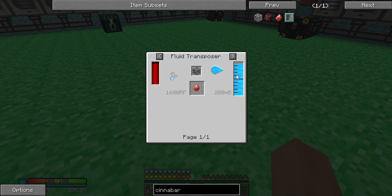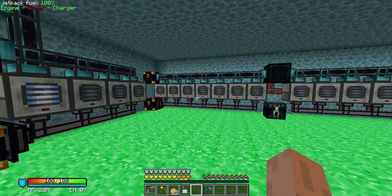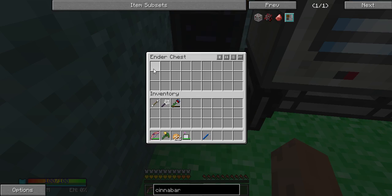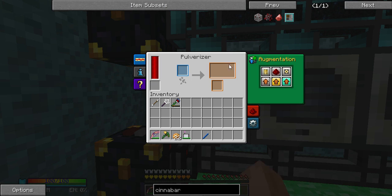You can also do it by adding gelid cryotheum into cinnabar ore from Ex Nihilo, but I think that wastes a lot of cryotheum and it's not really a good idea. So I do not use that method. Basically what I've done is I've set up an ender chest just for redstone ore. Whenever there is redstone ore inside the AE2 system — as you can see there was a flash eclipse of redstone ore here — they are going to be taken into these pulverizers with a very high chance of getting the cinnabar out.